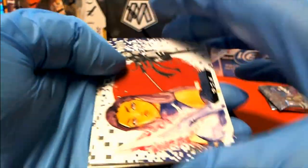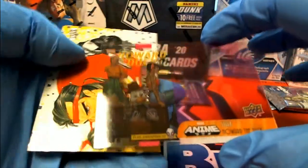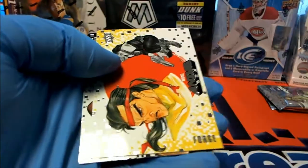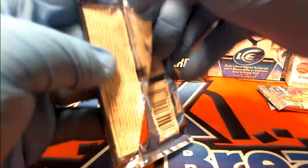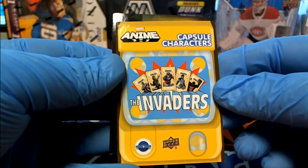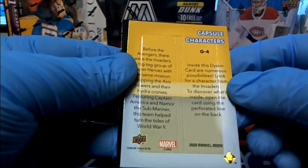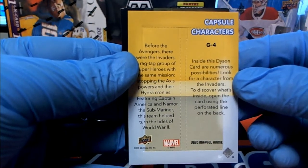Next one here... Lock right there. Nice one. Stacks card — Howard the Duck. Love it. Forge. There's the capsule card. Nice. The Invaders. Very good, Luke. Let me know what you get out of these, buddy. Send me an email, man. You've got a bunch of them coming, so let me know what you get, buddy.